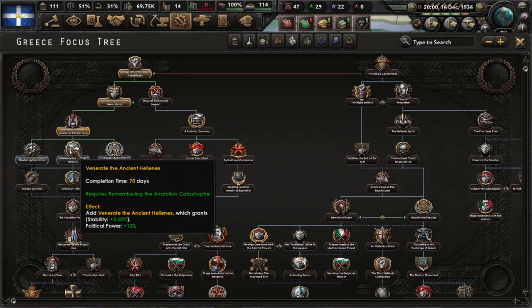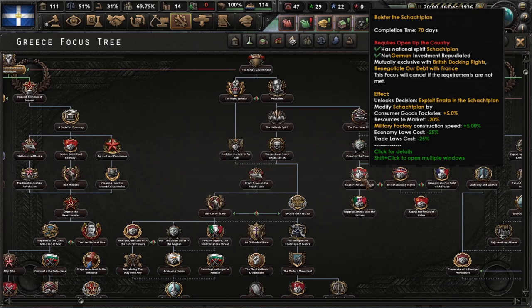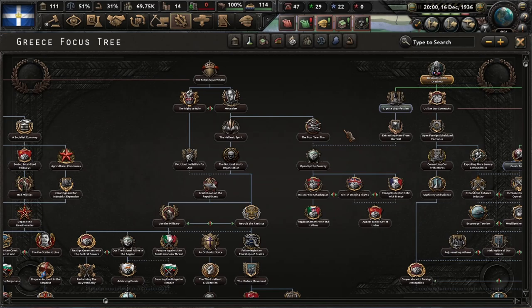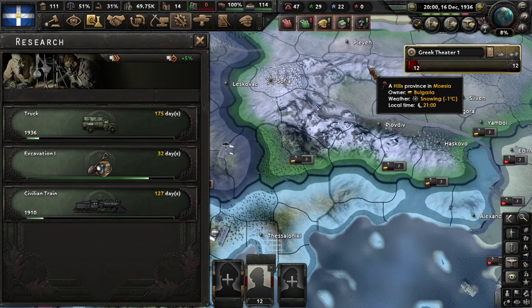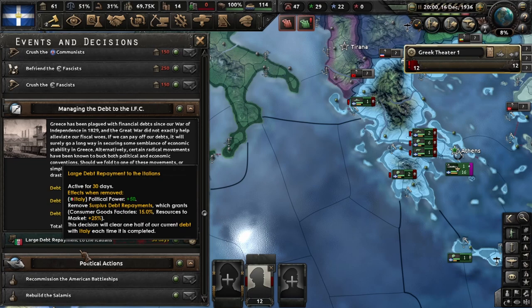So we go back to the political tree and keep going straight down the middle lane — not the side branches, just the one in the middle. Now we would like to go to fiscal responsibility, but we need to pay the debts first. So we go back to the political tree, keep going down the straight line, the one in the middle. From now on, build military factories everywhere and start doing large repayments. Keep an eye on them, and once they finish, fire again until we repay all the debts.